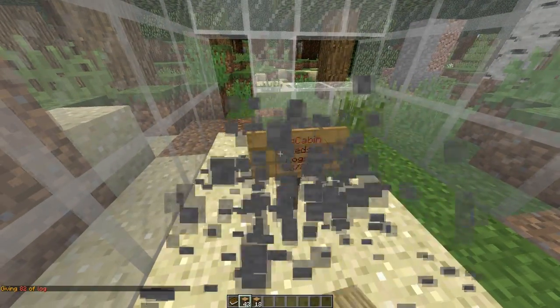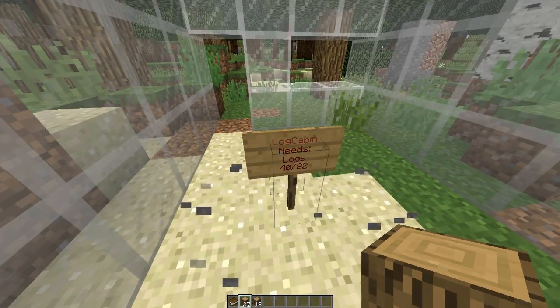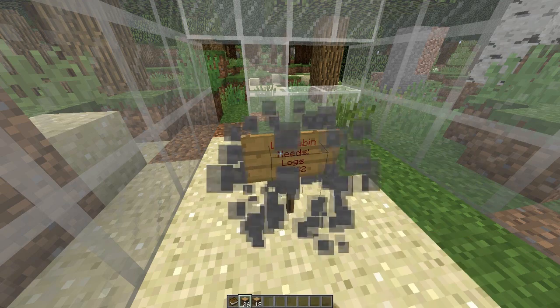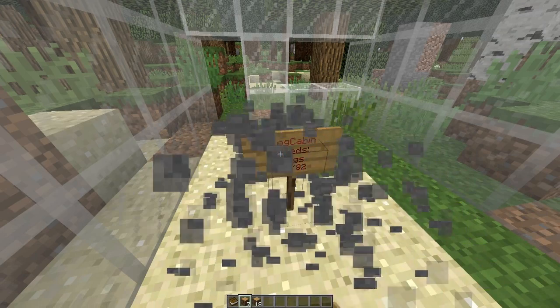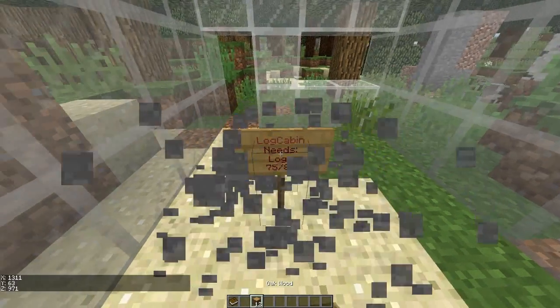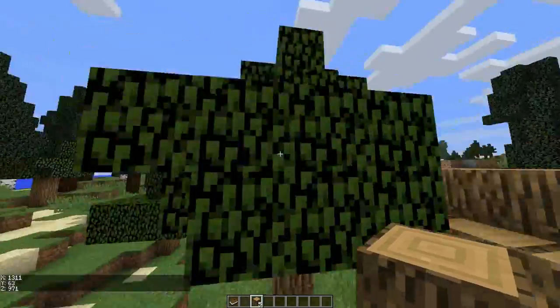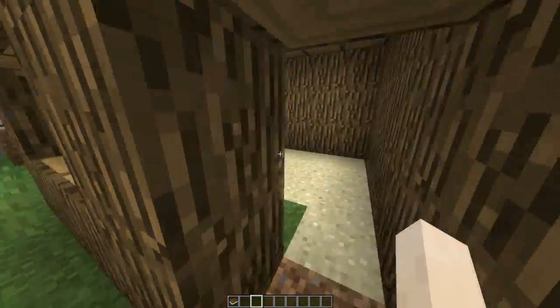I'm going to spawn in 82 logs to make this easier. What you do is right-click the sign with the logs - it's very cool, I've never seen this before, and it updates every time you right-click. After depositing all the logs, we've done it - we have built our log cabin, and that looks very nice.